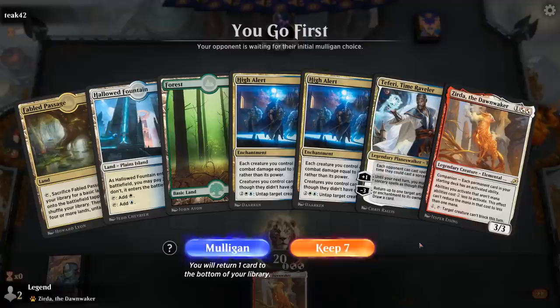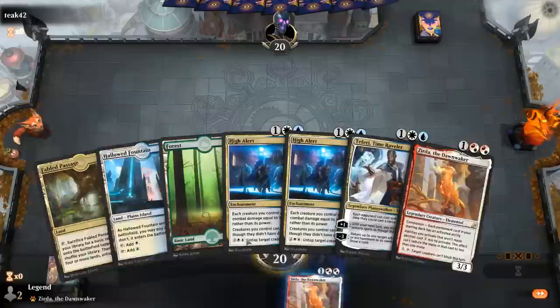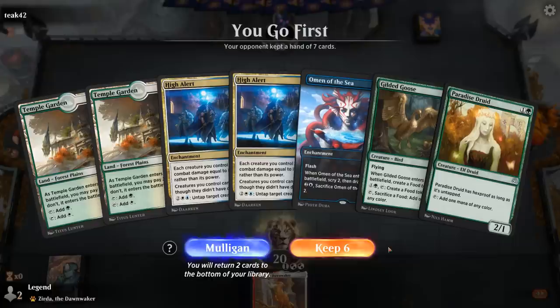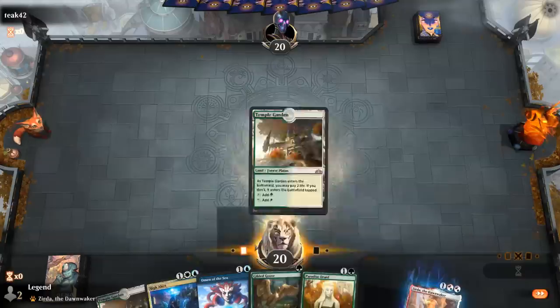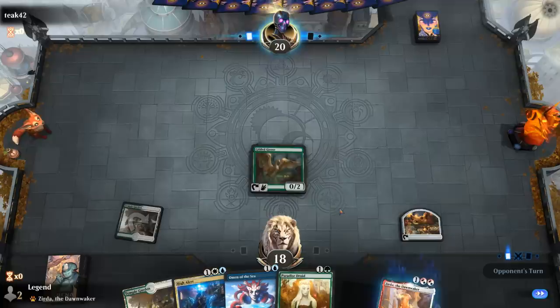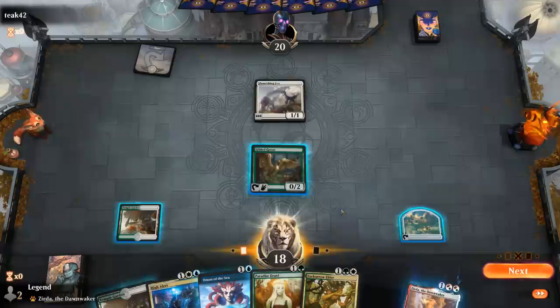We're on the play — no mana creatures, no Faber-Elder or Incubation Druid, double High Alerts, got a spare Xurda. This ends pretty badly, let's try again. This isn't great, but at least we've got a bit of selection with Omen, and we can get rid of the additional High Alerts. Opponent on the cycling deck. Faber-Elder's nice — so we've got all the cards we need for infinite mana here.